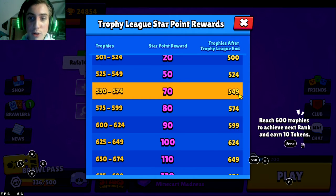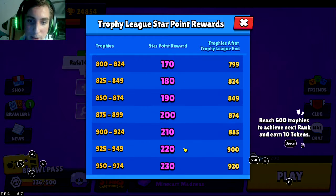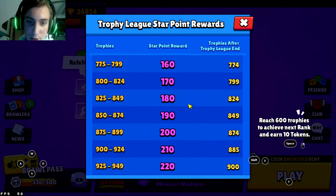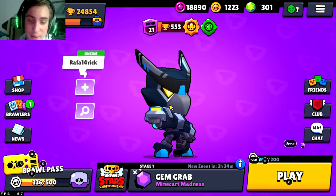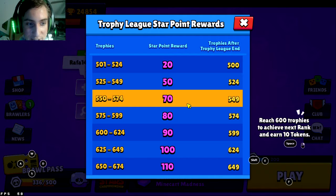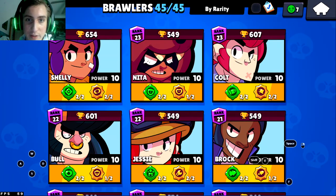Once you reach 550, don't go much past it — you only lose about one trophy at the end of the season, so you only need to play each character once. The reward goes from 20 to 50 star points, which is an increase of 30, then 50 to 70, which is an increase of 20. This is the biggest increase — every other level beyond that takes more trophies but only gives 10 more points. So if you play about an hour per day, I'd recommend going for 550.